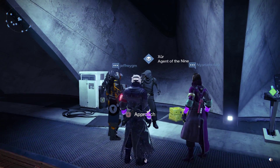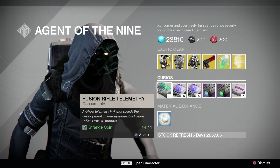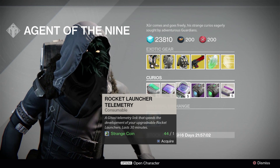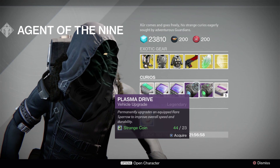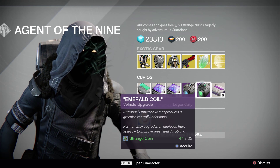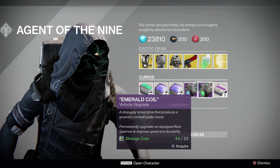Xur's base is 89 silver. So we're gonna start with the curioso. First, we have fusion rifle, machine gun, and rocket launcher telemetry. Pop one of those bad boys and it'll help upgrade those types of weapons faster. We have plasma drive and emerald coil. Emerald coil reads: a strangely tuned drive that produces a greenish contour on the boost.